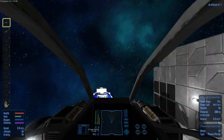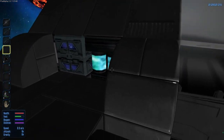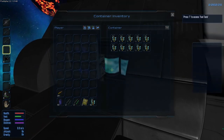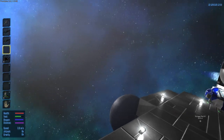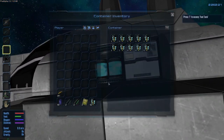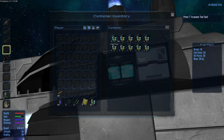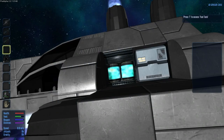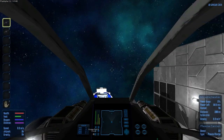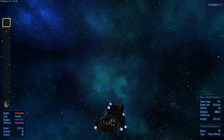Let's make sure this thing's full of energy before we go anywhere. Yeah, we're definitely going to have to go get some Prometheum very soon — go through a lot of power in this game. Alright, let's go attack some space stations.